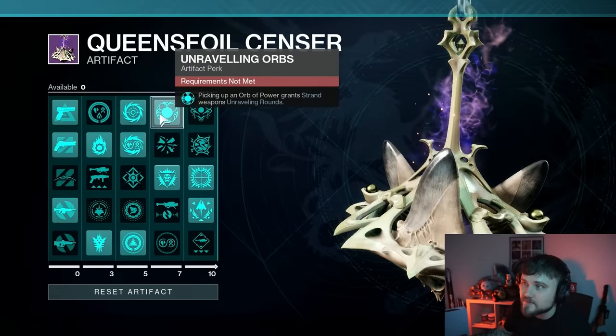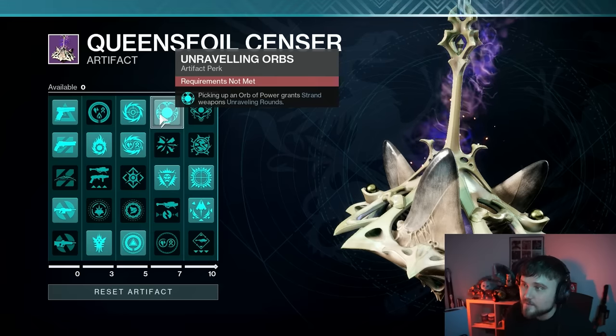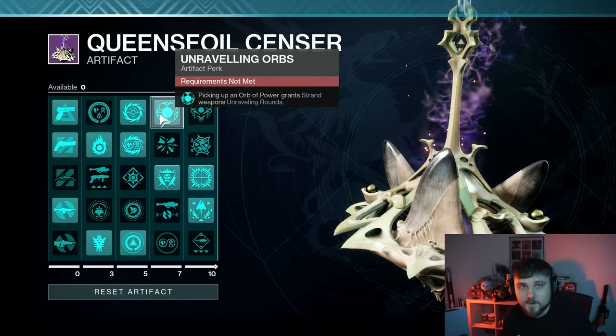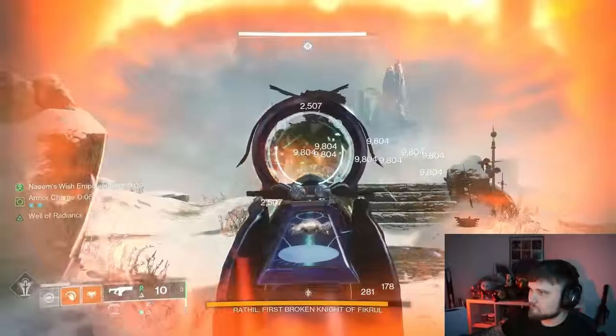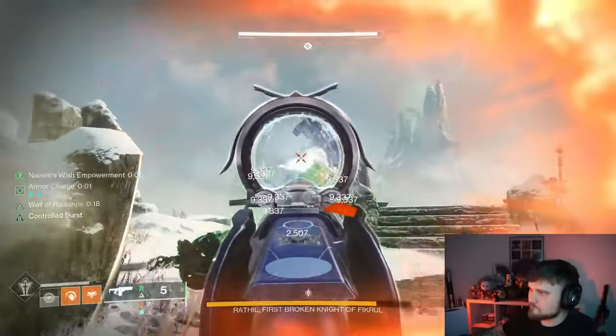Now let's jump into the artifact mods and why this is super strong. We have Unraveling Orbs: picking up an orb of power grants strand weapons unraveling rounds, and those unraveling rounds deal damage over time to the boss by themselves. You can see here as I'm shooting the first dungeon boss — there are those little strand bits flying around the boss — that's from Unraveling Orbs, because I picked up an orb just before getting into the damage phase.